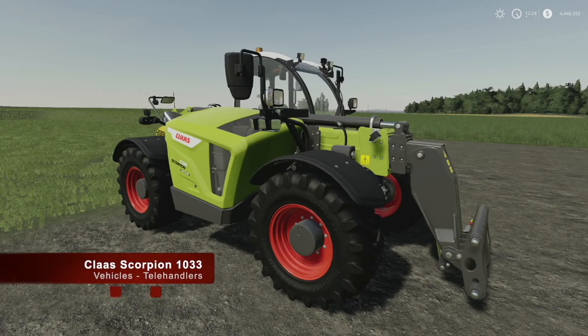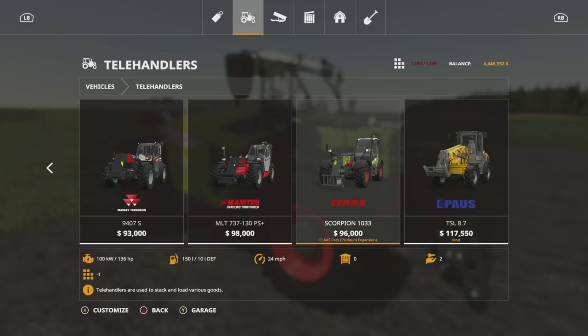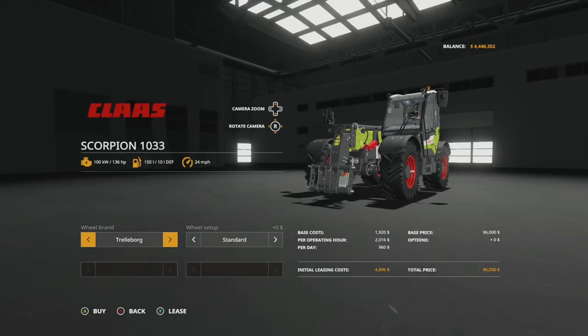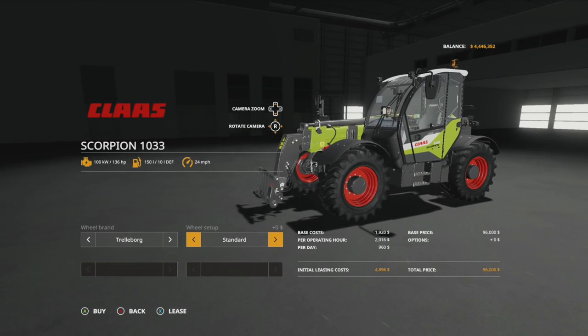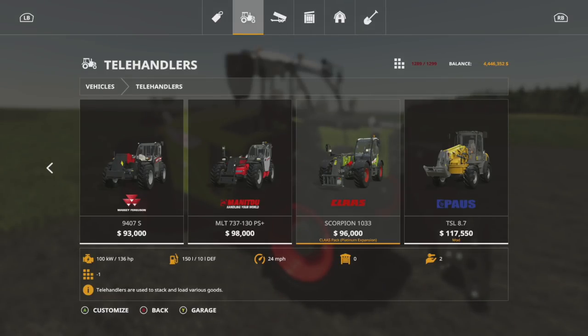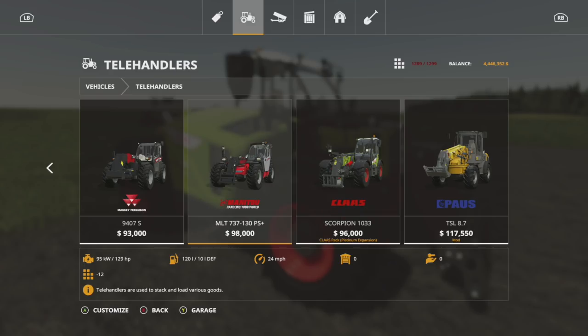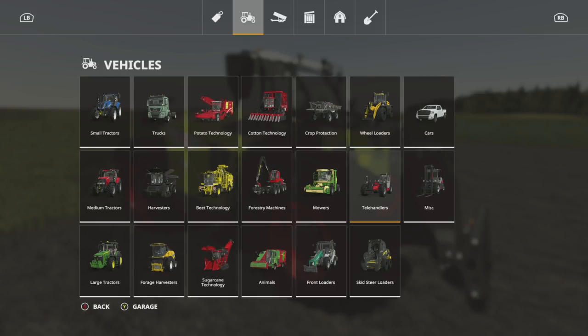Moving into wheel loaders and telehandlers — this is the Claas Scorpion 1033. Found in vehicles under telehandlers. Wheel brands include Trelleborg and Nokian; in Trelleborg you can choose standard or wide tires. The base price is 96,000 and it puts out 136 horsepower, compared to the Manitou's 129 horsepower, and the Claas costs less — which is even better.